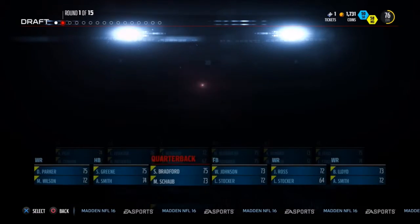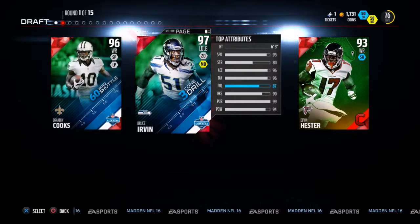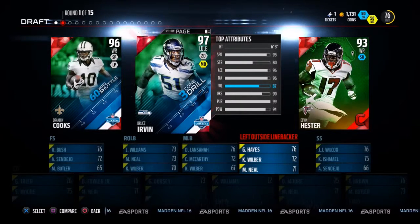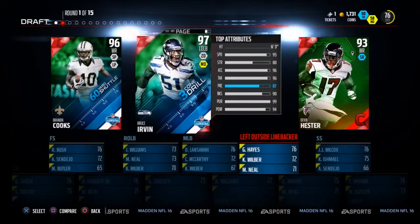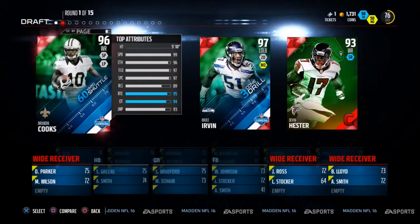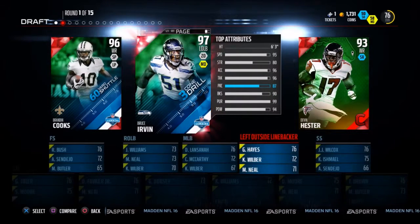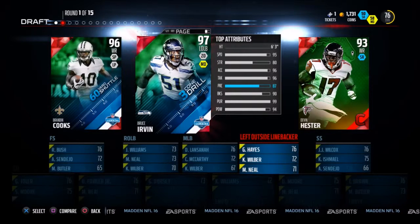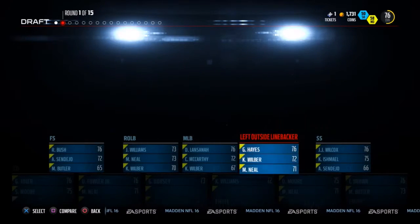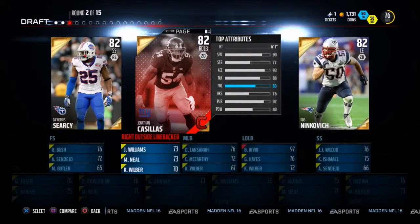Round 1 now, we have a 76 overall base team. There you see some of the players. How about this first round? 93 overall Devin Hester in his college campus days, 96 Brandon Cokes, or 97 Bruce Irvin. Two receivers and a left outside linebacker. What do you want more? We want that defense and we're going to take Bruce Irvin, left outside linebacker for the Seattle Seahawks. He also fits our man defense. Round 1 done.